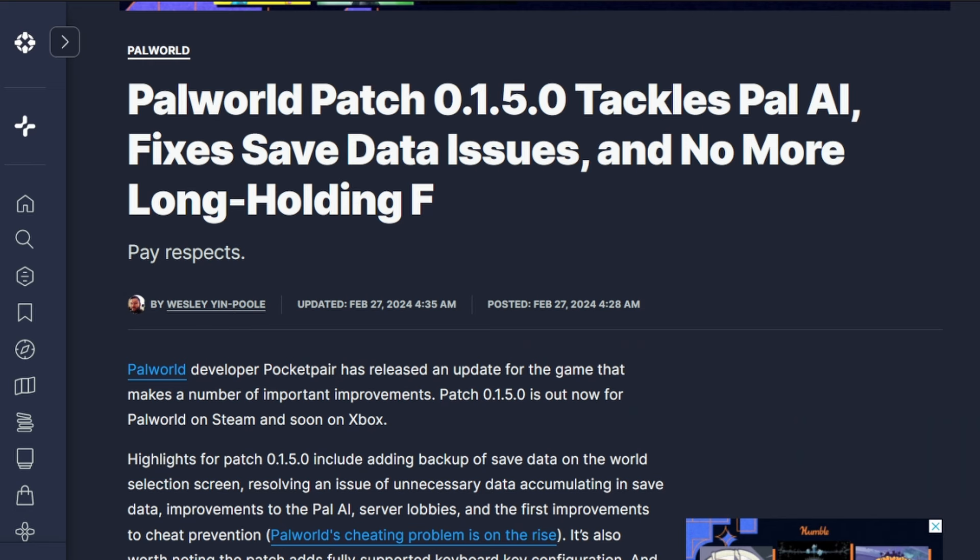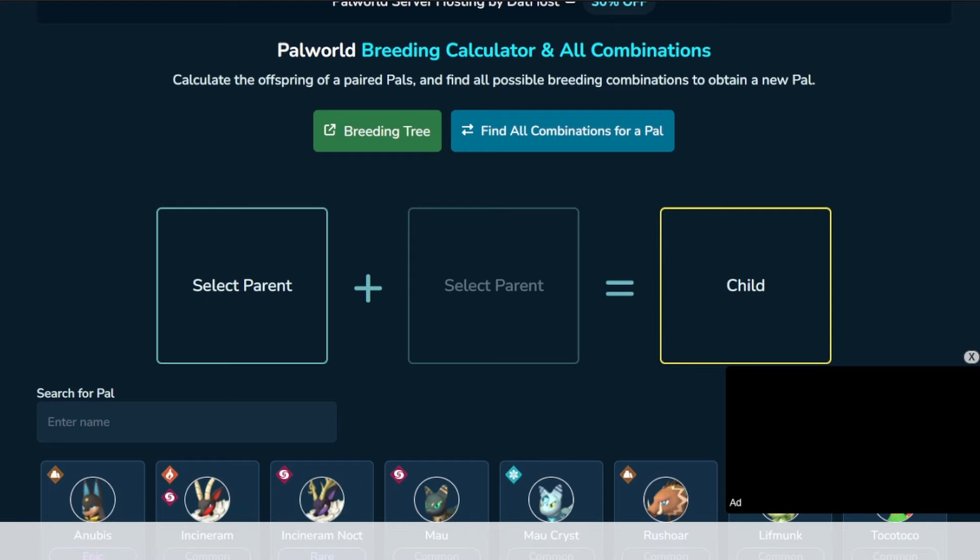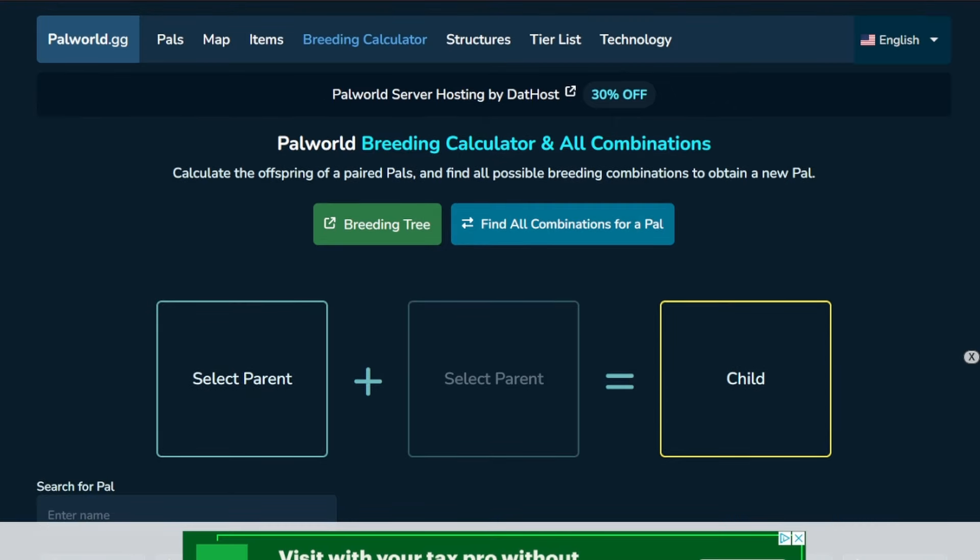There's actually been another patch since this one, a quick follow-up patch that didn't do a whole lot, so I'm not really going to talk about that one. I want to talk about everything in these patch notes, some things that aren't in the patch notes that I've noticed myself, and I also want to quickly talk about other Power World resources that can give you a quicker reference than videos sometimes. The first of these resources is PowerWorld.gg.